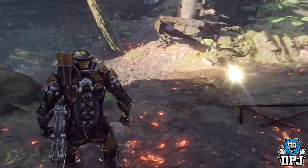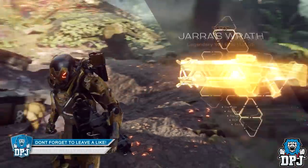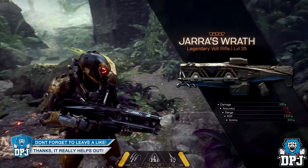The one weapon we do get a good look at is the one rewarded for taking out the group of enemies. The weapon is called the Juror's Wrath and it's a legendary vault rifle. There are a few things to talk about while this is up on screen.